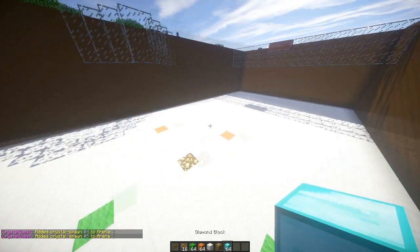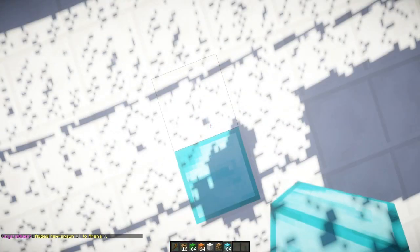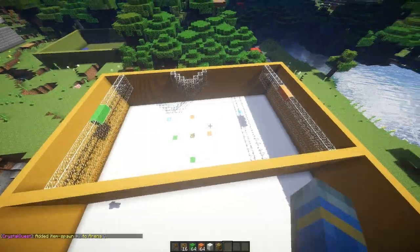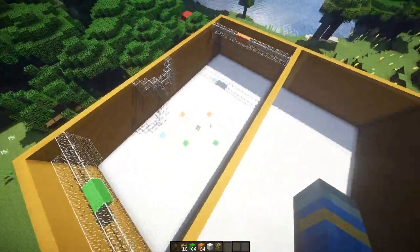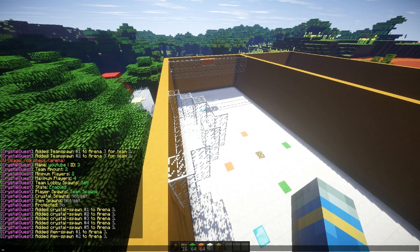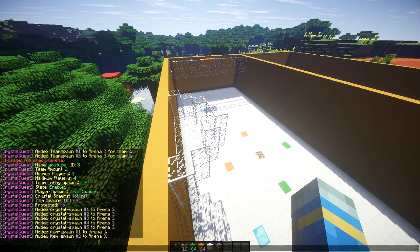Now we want to set item spawns — these are like power-ups. Put one here. The command is CQ item spawn three. I like that the developer hasn't used longer commands like 'set item spawn' etc., because it makes it awfully difficult to keep doing that. Sorry to OCD people who like symmetrical things — this arena is horrible, but it's fine, it's just fine for the tutorial.